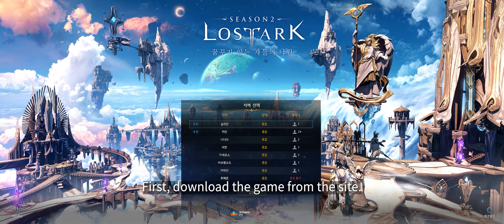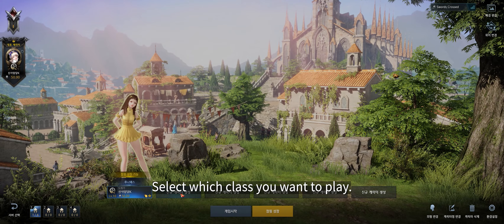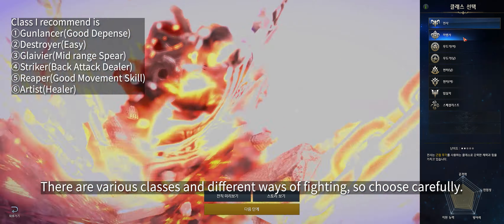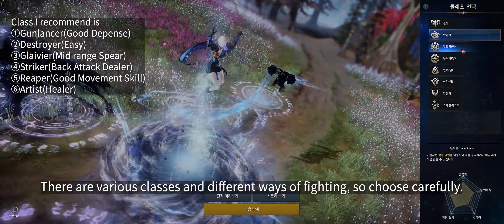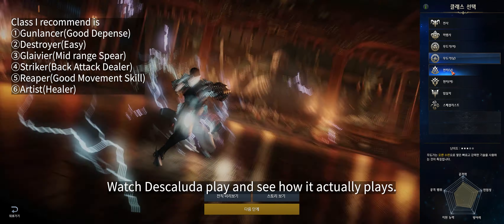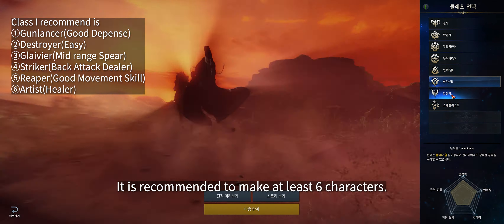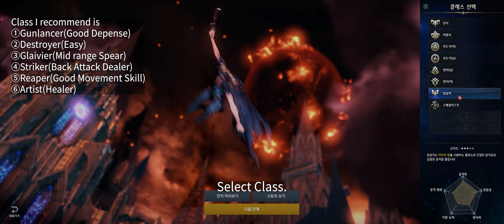First, download the game from the site. If you have a friend, check the same server. Select which class you want to play — there are various classes and different ways of fighting, so choose carefully. Please refer to skill cycles and engravings in the build planner of my channel. Watch gameplay and see how it actually plays. It is recommended to make at least six characters: one main and five alt characters.